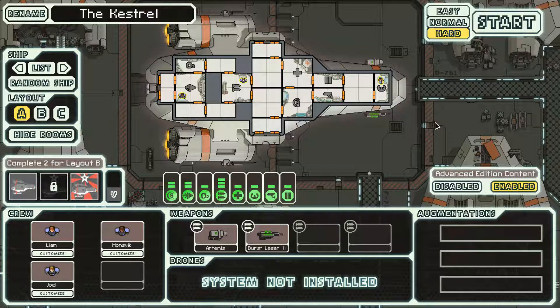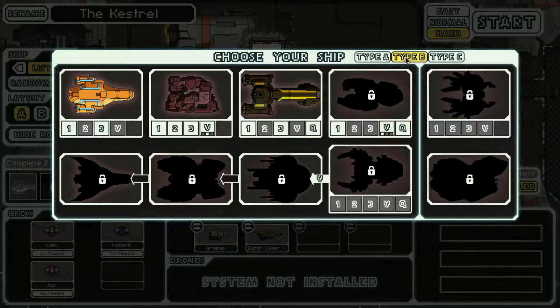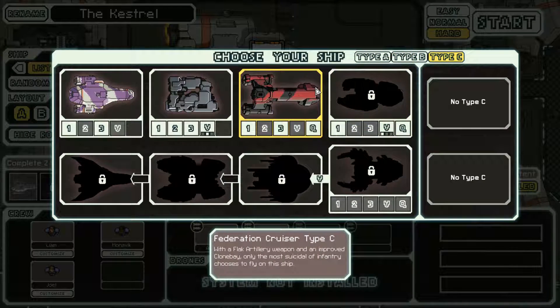Well, last mission wasn't successful so let's try again. I just gave away the end of the last video — sorry if you weren't watching. I have Type 3, I've even won Type 3. Oh no, I completed the quests to unlock them but haven't won with them. Let's try to win with Federation Cruiser Type C — flak artillery weapon and an improved clone bay. Only the most suicidal of infantry chooses to fly this ship.